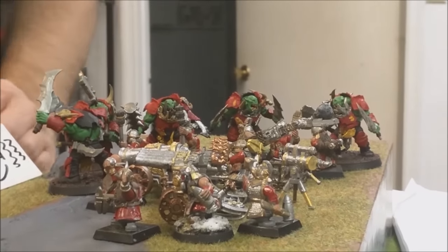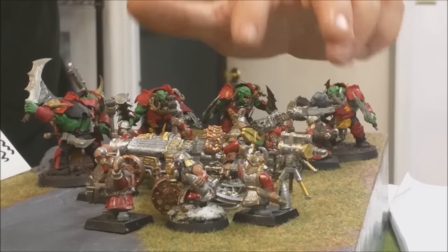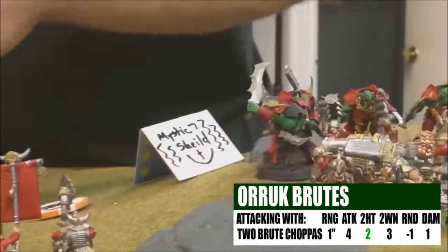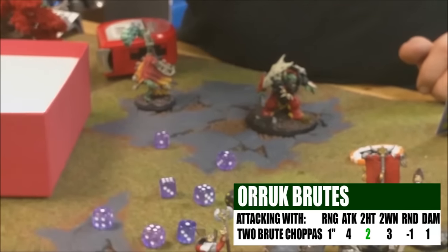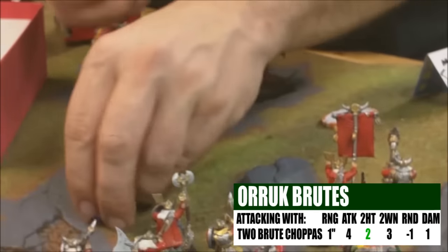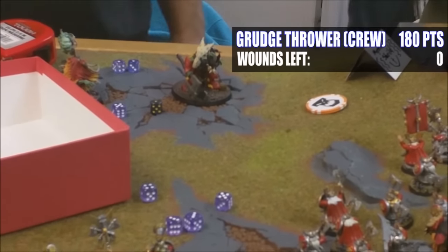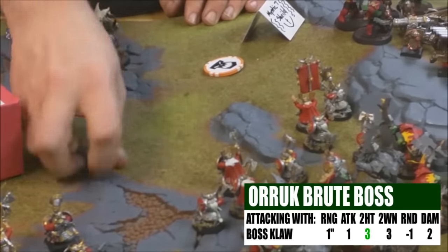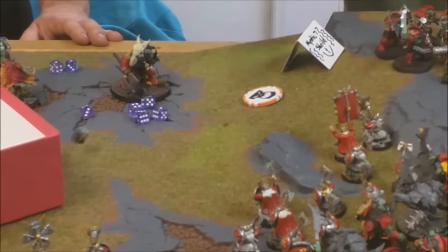He's a hero so the Smasher automatically hits — wounding on a three, nothing. The other two Brutes: eight attacks hitting on a two, wounding on a three — five wounds with minus one rend on the Engineer. He needs one six to survive — and there it is, he's got one wound left. The Gore Chopper on the crew: three hits, two wounds, minus one rend — two guys down from the artillery crew. The Grudge Thrower is out of commission. The Brute Boss attacks the Cannon crew — boss claw hits, one wound, minus one rend: cannon crew member dead.